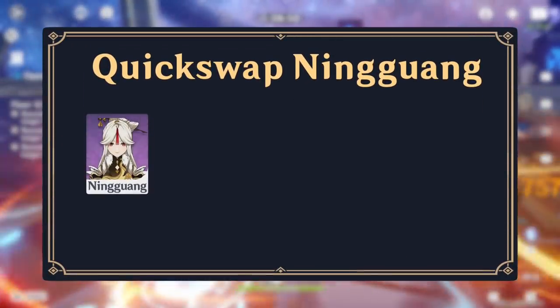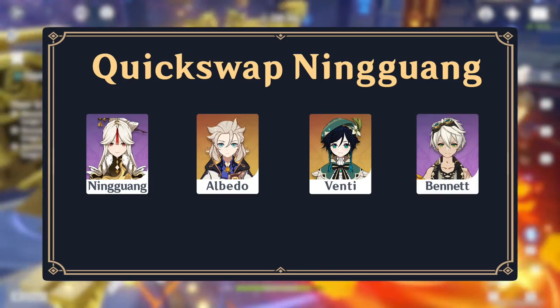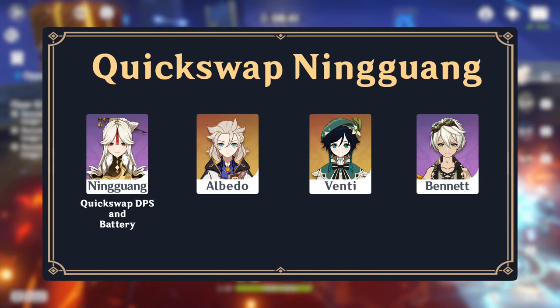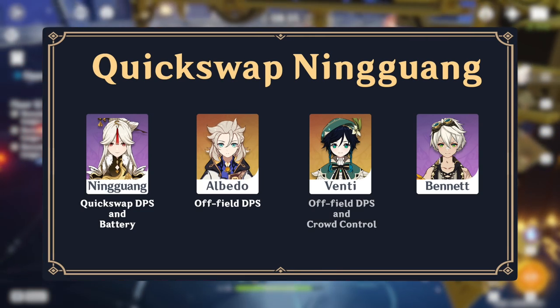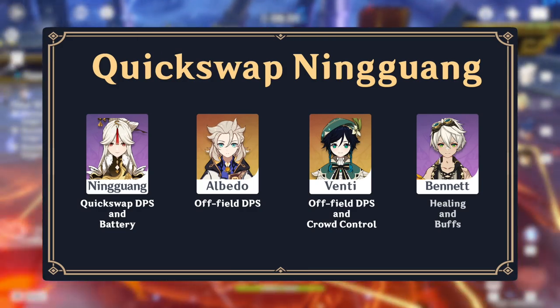In quick swap teams, Ningguang prefers units with low cooldown skills and bursts to deal large amounts of damage. One example is Ningguang, Albedo, Venti, and Bennett. Ningguang casts her burst and skill off cooldown to deal large amounts of damage and generate energy for herself and Albedo. Albedo provides off-field damage and a large chunk of burst damage. Venti provides damage and crowd control that makes both Ningguang and Albedo more effective, and Bennett provides healing and buffs.